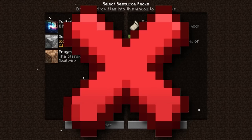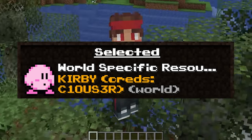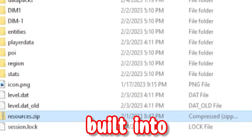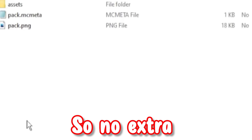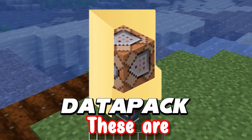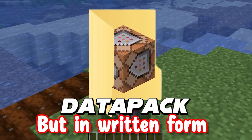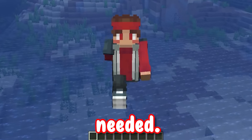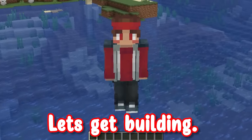Instead, I'll opt for something that works almost the exact same called World Resources. World Resources is basically a resource pack built into a world file, so no extra downloads are required. For the coding, I'll be using data pack functions. These are basically command blocks but in written form, and these also go in the world file, so no extra downloads are needed. Now that the ground rules are set, let's get building.